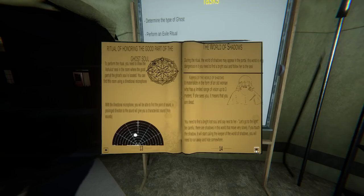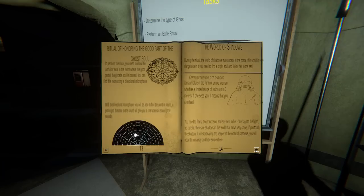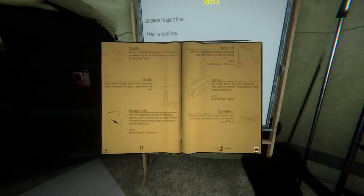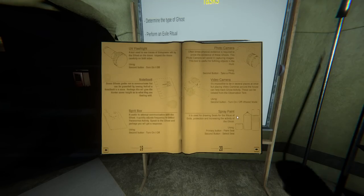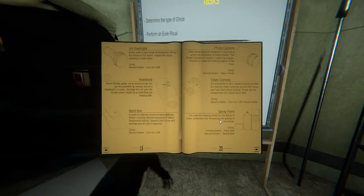It will increase - you can find their room by using a directional microphone. Well you don't have that when you start. With a directional microphone you'll be able to find the point of sound, a prolonged direction of sound. The ghost will give characteristics through holy sounds. I just heard the motion sensor go off in there. During the ritual the world of shadows may appear in the portrait - this is very dangerous. Keeper of the shadows - let's go to the light. How do we do any of these seals? I thought I saw spray paint somewhere. Here it is - spray paint is used for drawing seals for the ritual of exile, protection and increasing the activity of the ghost.